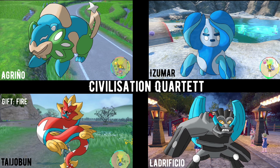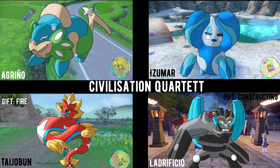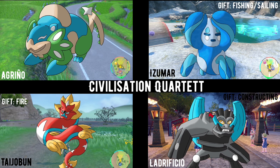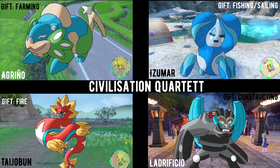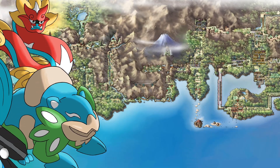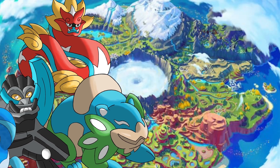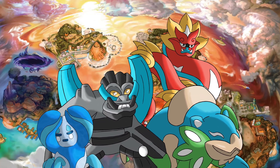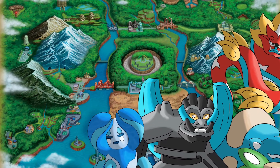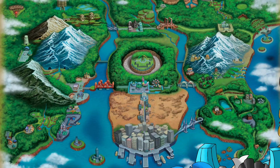Taichubun brought humans fire and warmth, Taichubun taught them how to build, Izuma taught them how to fish and sailing, while Agrinho showed them the ways of farming. Rumors have it that these four traveled the earth thousands of years ago, leaving behind culture wherever they spent time with humans. Over the centuries the ways of living changed and they were no longer needed, so they disappeared.